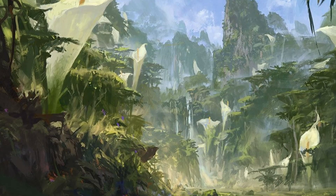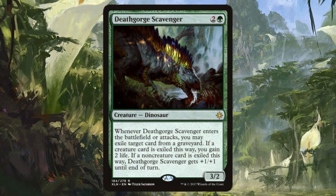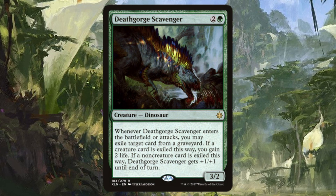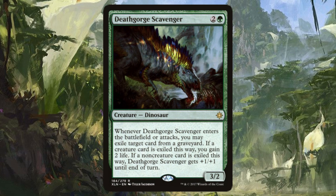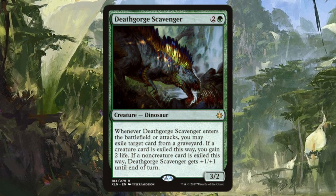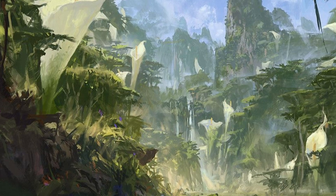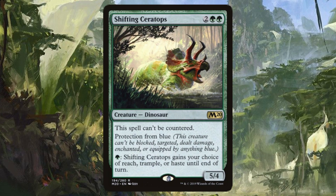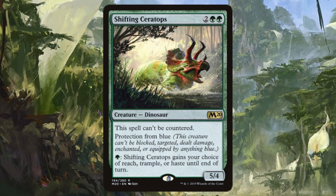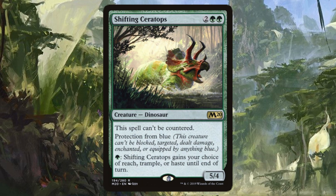Coming up from the undergrowth is Death Gorge Scavenger. Whenever this guy enters the battlefield or attacks, you may exile a target creature card in any graveyard and get one of two effects. If we exile a creature card this way, we gain 2 life; a non-creature card gives Death Gorge Scavenger +1/+1 until end of turn. Next is the utility knife of Dinosaurs — Shifting Ceratops. This guy can't be countered, has protection from blue, and for 1 green, it gets Dealer's Choice of Reach, Trample, or Haste until end of turn.